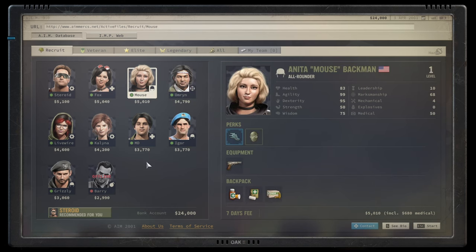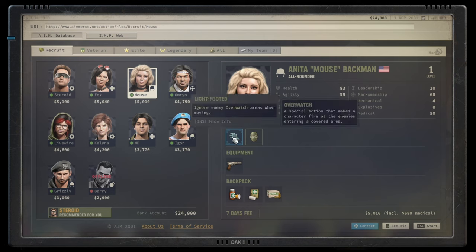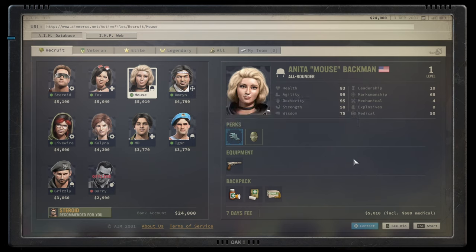That brings us to the three generalist characters, starting with Maus. She doesn't trigger overwatch, which in itself is one of the better abilities. She has fantastic physical stats - agility and dexterity are great, wisdom is okay, and she comes with a lot of health. The one downside is she brings only 70 marksmanship to the table, so you'll see a lot of misses early on. She could be a very good backup or even primary doctor to begin with. I would have loved to see less leadership and more marksmanship. Together with her Light Foot ability, I'd give her a B-minus, maybe C rating - slightly better than Omrin, but not by much.